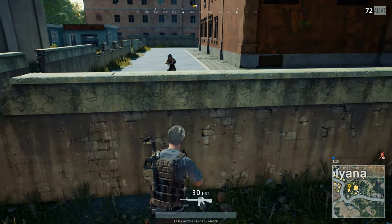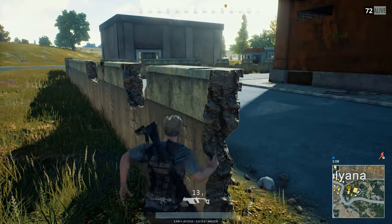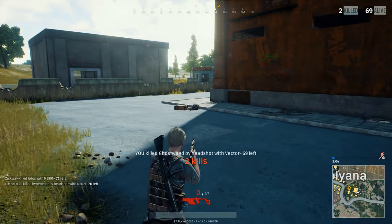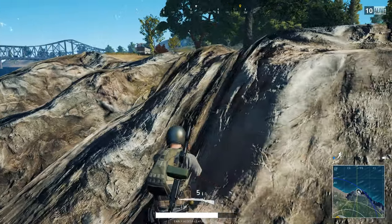The Vector and the UMP now also have an additional burst mode. This means that we now have to cycle from single to burst and then to auto. So don't get caught with your pants down when you think your weapon is in auto while it's only in burst. They also made some changes to the airdrops or care packages.